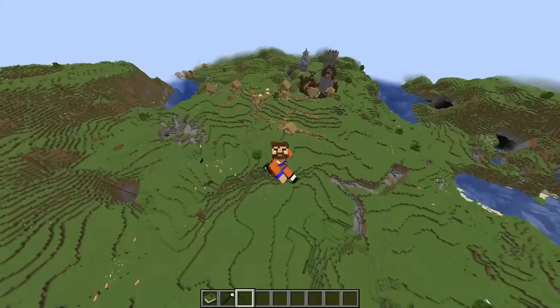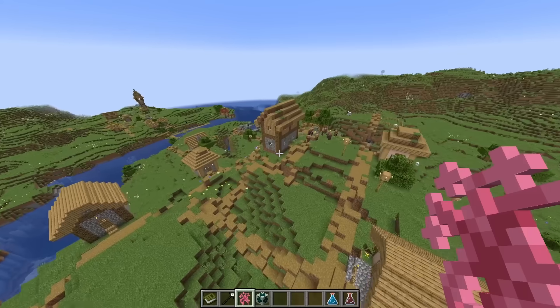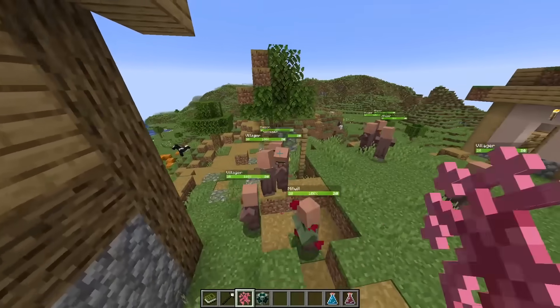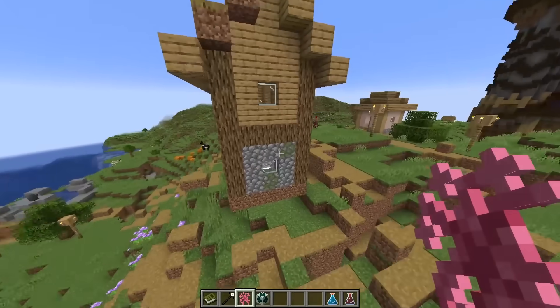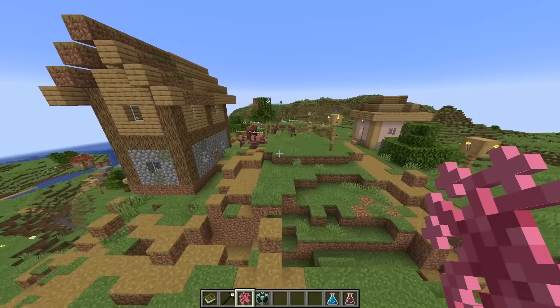First of all, we're gonna give them each one village to infect. To begin, we're gonna infect this village here with From Another World. These guys will be assimilated — they're gonna be hidden, but after a certain time they will reveal themselves to infect more stuff.